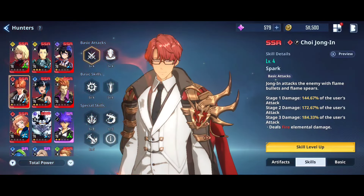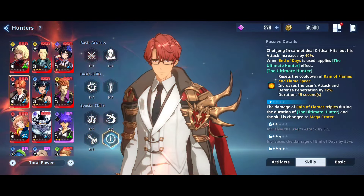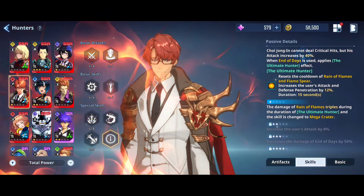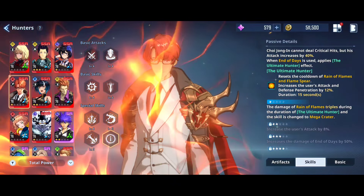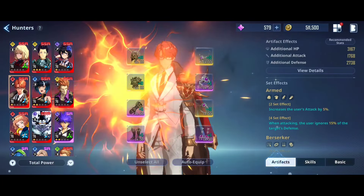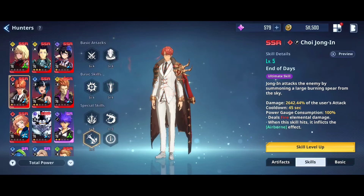Choi Jong-In's skills are a bit unique. He can't do crit damage — you can see here, this skill can't crit. This is why he has an increased 40% multiplier. When you use his ultimate skill, Hunter: End of Days, it is his final ultimate skill.